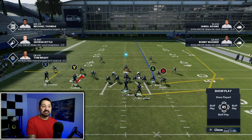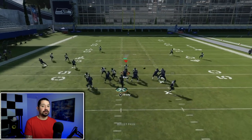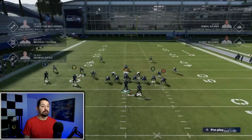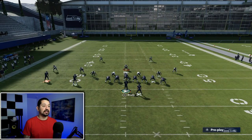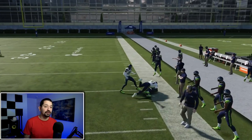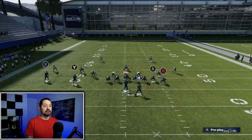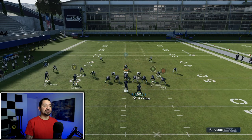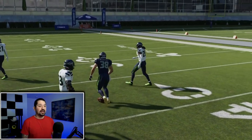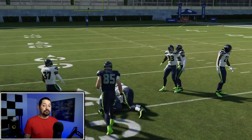Against cover three, pause the video to look at this play design. You can double team if you want. You can hit this player, juke it back inside, pick up 10 yards. There's a nice little window opening up here. If they're not going to put hard flats on the field, there's a lot you can do to mess with your opponent — especially because a lot of people are running zone now. You can throw to this player for inside yardage, lots of ways to attack cover three.